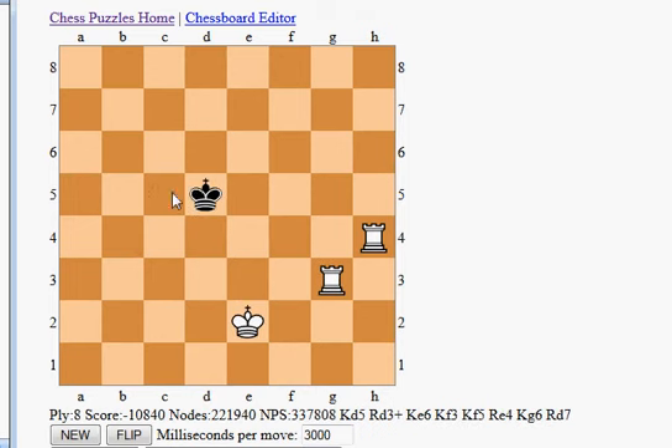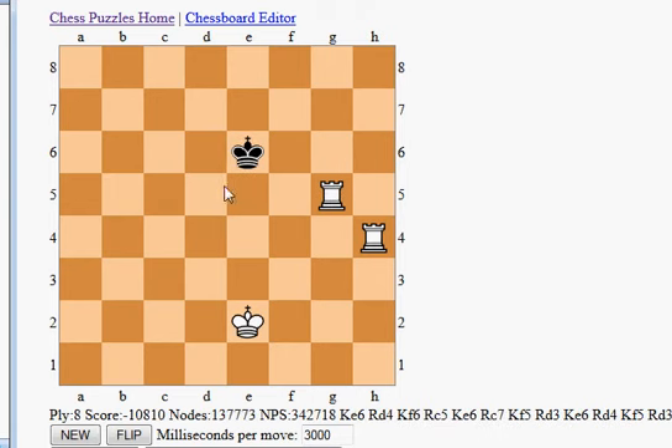I move the rook all the way to the right, and the king has to retreat. The king doesn't want to go back because it's trying to stay as long as possible. My next strategy is to bring the other rook up — the king will not be able to move on rank five or four, so it retreats to the sixth rank. We have slowly shifted it two ranks.